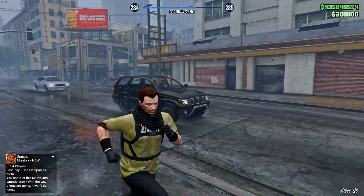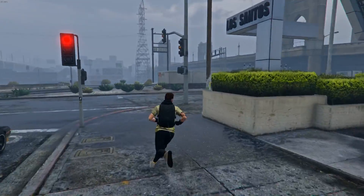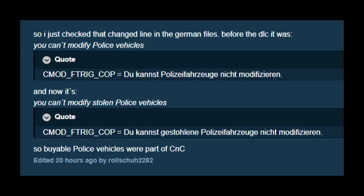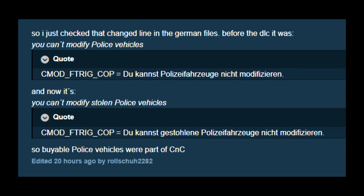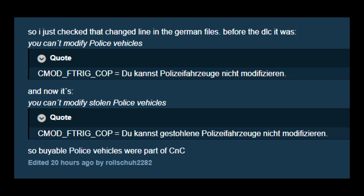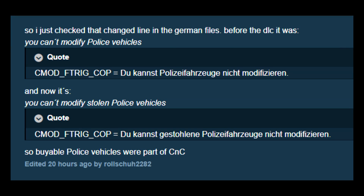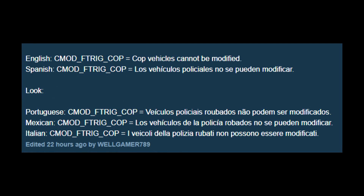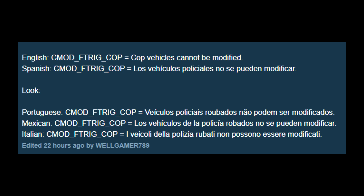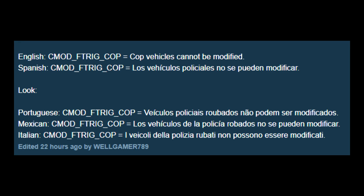The final thing is something found in other language files in the game — because obviously there's English, but there are a bunch of other languages. Rockstar forgot to remove some lines from those other languages. In the German file, there was a string that said 'you cannot modify stolen police vehicles.' If you go in the game right now and try to modify a police vehicle, it just says you cannot modify police vehicles — but after the update, in those other language files, it says 'stolen.' This implies that in the Cops and Crooks DLC, you were able to buy police vehicles of your own. That same line was found in Portuguese, Mexican Spanish, Italian, and other languages — the English version is the one they actually changed back.